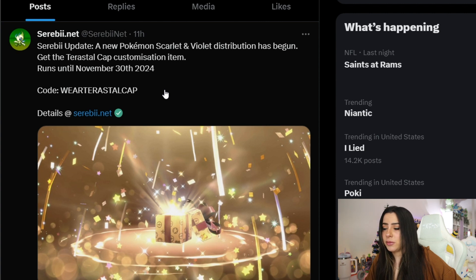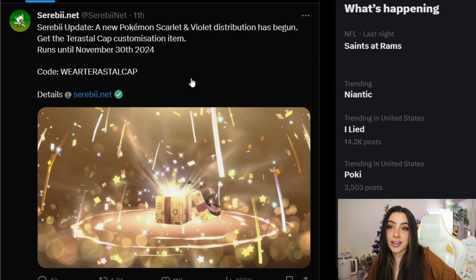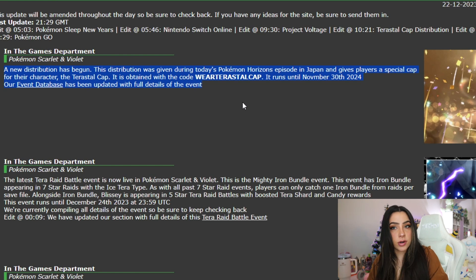I think that's what it's supposed to be, but they do have more details on the actual Serebii website about it. So here on the actual Serebii website, it says a new distribution has begun. This distribution was given during today's Pokemon Horizons episode in Japan and gives players a special cap for their character, the Terrastal Cap. It is obtained with the code WEAR Terrastal Cap and runs until November 30th, 2024. They have info on their event database, but I get so lost and confused in that.